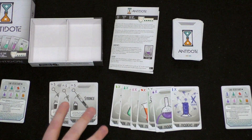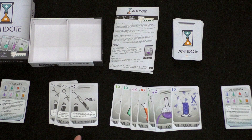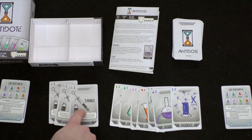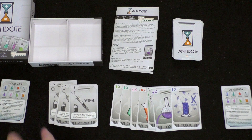Syringes are part of a special action. If you have a syringe in your hand and you play it, you can take a random card from your opponent's hand, or you can exchange a syringe with one of the cards they've played to their tableau. Syringes are more like action cards that let you take cards to add to your own stuff.